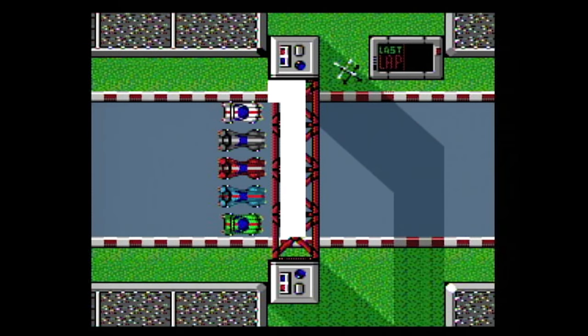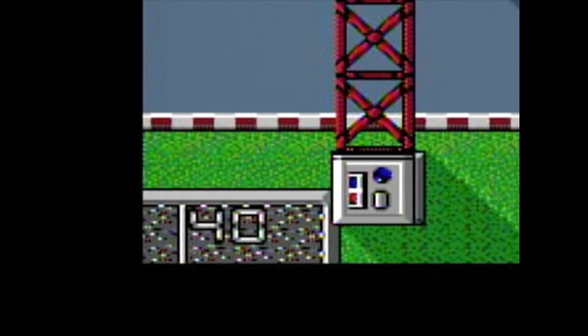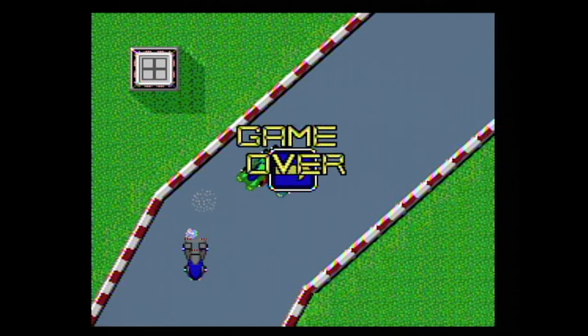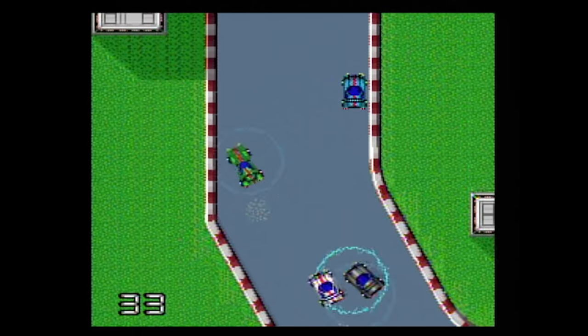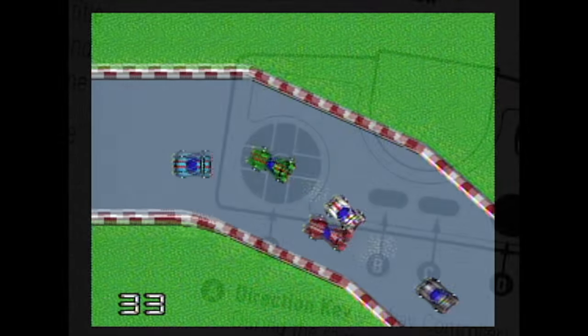As the race begins, you'll notice a gas indicator at the bottom left — well, a number that represents gas anyway. If you run out of gas the race is over. You can buy extra gas containers, or run over the gas refill area to refill.